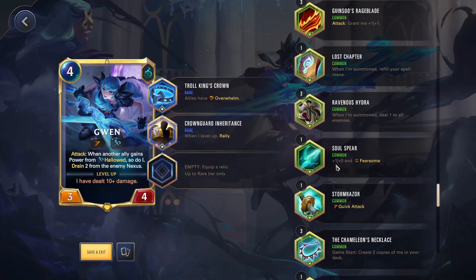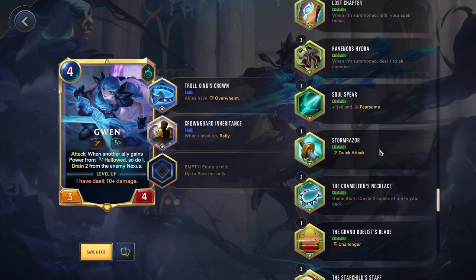Soul Sphere — plus one attack and Fearsome. Again, it's just: do you need the extra keyword, do you need a little bit more damage, and you have nothing better in that slot? I've used this before; it's fine, never amazing. Storm Razor — Quick Attack. This is very good if you have a Challenger unit — play Quick Attack, and it lets you constantly clear enemies off the board. Can be good with Vayne. Normally I don't bother with it on Vayne; I'd rather get Rageblade to get stacked up and just pick up Quick Attack in-game from a shop or champion chest. But Vayne is another one that could make use of this.